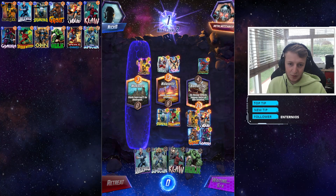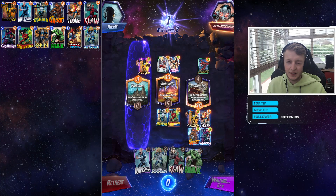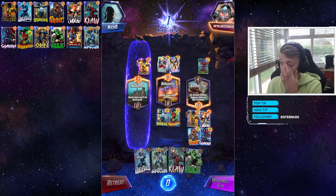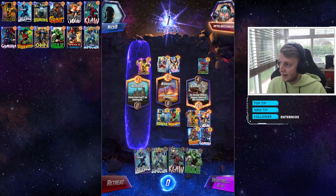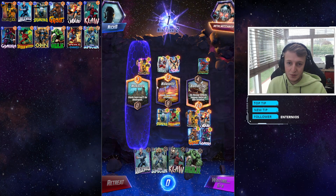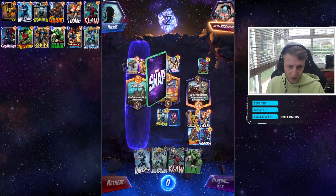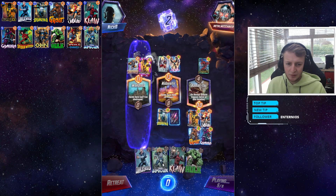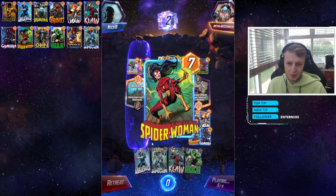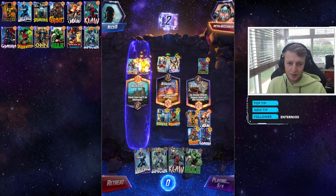Let's play Spider-Woman, which will nerf the power from these two cards just in case he's playing a symbiote deck with Venom, because it will absorb the power. I want to nerf that as much as possible. I'm pretty confident we'll win — we just need to win the middle location. Can't play Infernal because we already played a card on turn five.